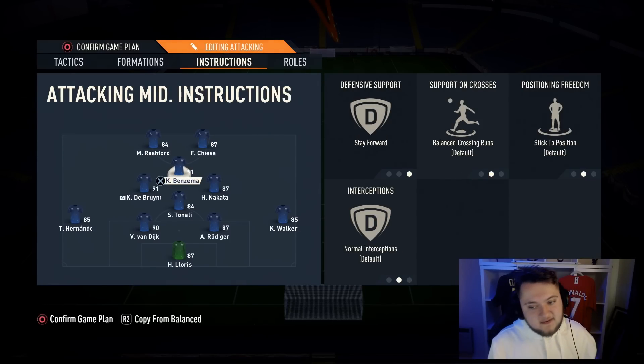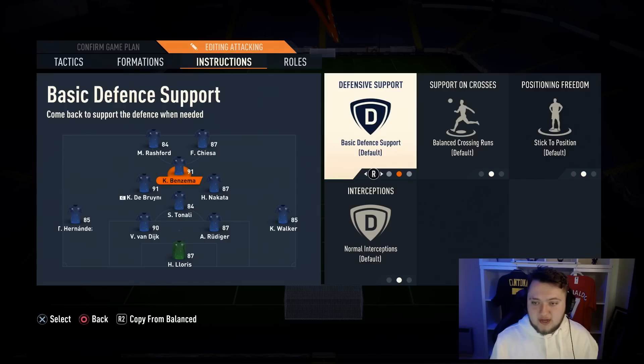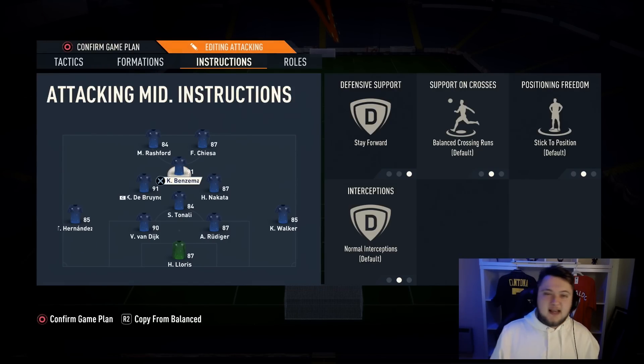For the CAM, the only thing you want to put on for any player in this position is stay forward. Stay forward means they don't drift and end up playing like the left-centre-mid role alongside De Bruyne — giving you two left-centre-mids, which is a bug that's been in the game for years. Come back on defense does not work on your CAM as it creates a divide in your team. Make sure stay forward is on your CAM.